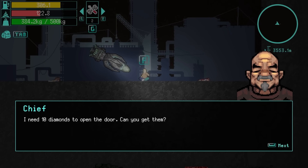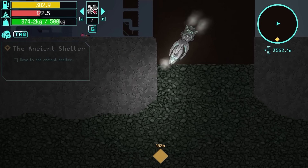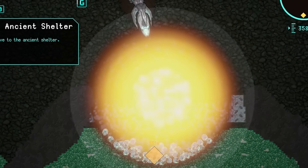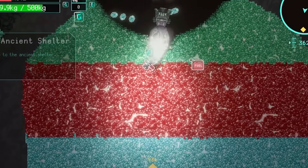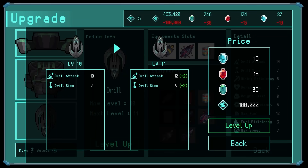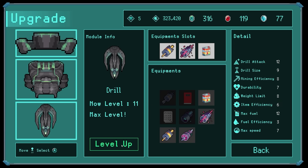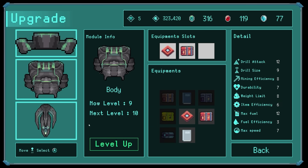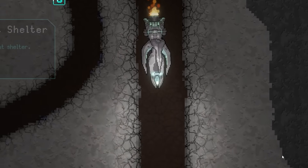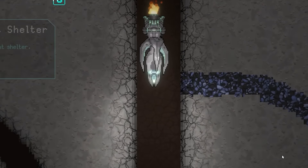This guy wants 10 diamonds to open the door. So I did that - the door is open, which means we can drill down and boost through that door. And look at all these emeralds, rubies, diamonds! Which means I can upgrade my drill bit even further. It's max level - we've maxed it out! Yes! Can we max out the body? Yes, body is maxed out! Then we fall all the way down.